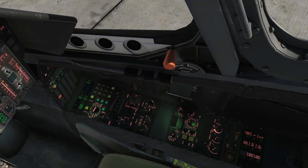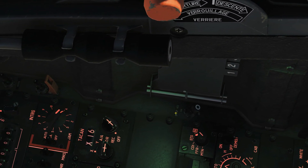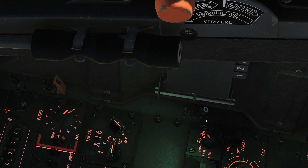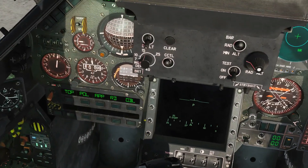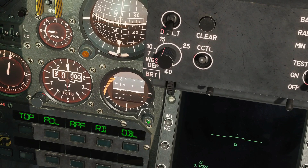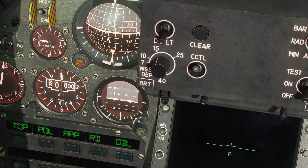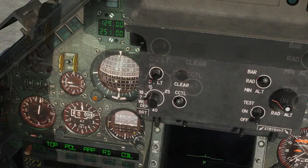Additional: we found out how to get the backup ADI functioning. There's a switch down here called 'backup heading' with on, middle position, and off. We're going to go to the middle position. We now have the ability of uncaging our little guy here — like thus. We now have an uncaged, adjustable backup ADI. I hope that was useful and see you later.